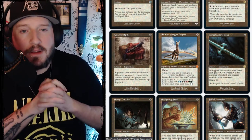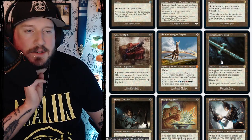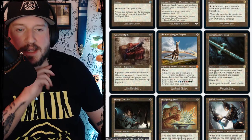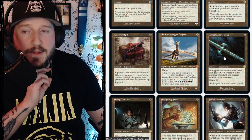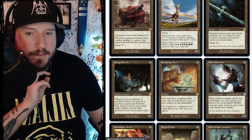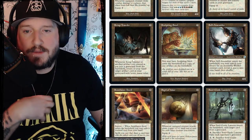Runechanter's Pike is two colorless for an artifact equipment. Equipped creature has first strike and gets +X/+0 where X is the number of instant and sorcery cards in your graveyard. This would be very good in the Tolarian Terror / Haughty Djinn deck. Equip cost is two.